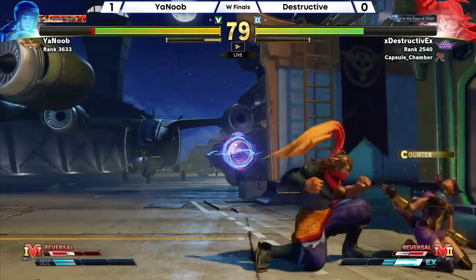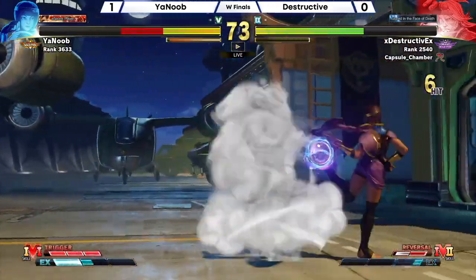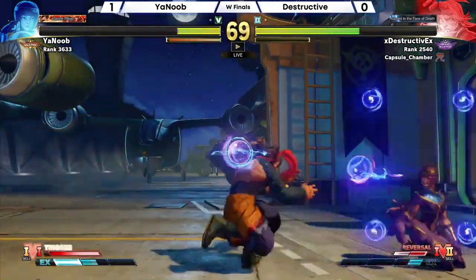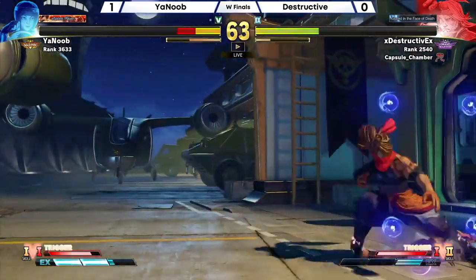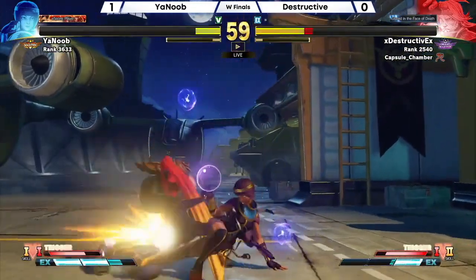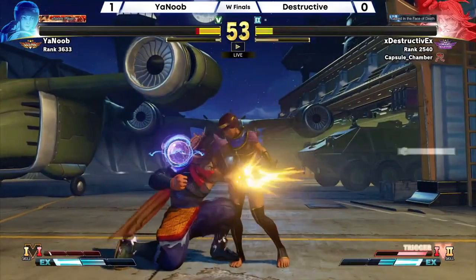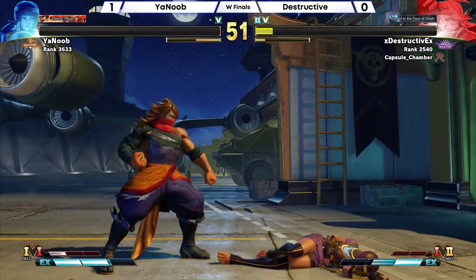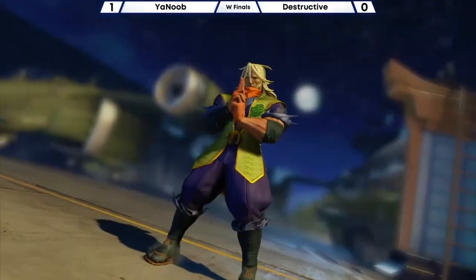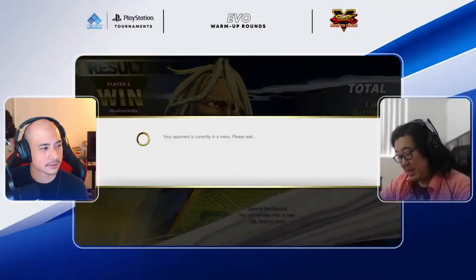Desnir, the Zeku expert in the chat, confirms it's zero on most characters against crouching characters. Plus five on hit as well — though on some characters it's minus one or minus two. I thought it was based on active frames not being able to hit the same way. Checking the dash — I think you might have missed that last hit but it worked. Taking that first game, You Noob.